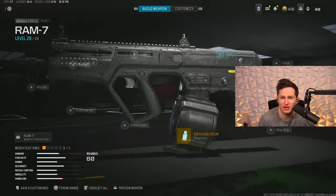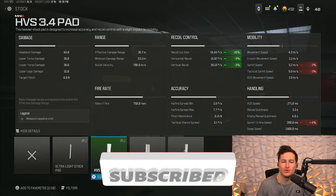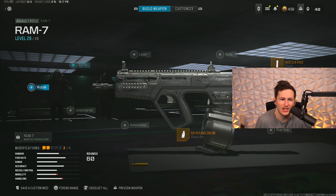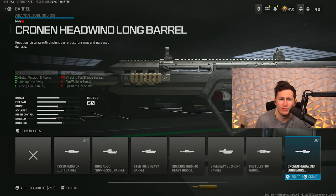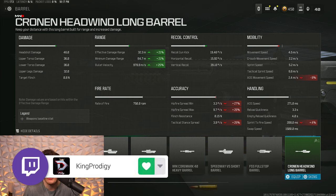For the RAM 7 setup we're running the 60 round mag and the recoil stock, which doesn't slow down ADS speed and gives us a ton of recoil control — 20% smoother recoil pattern, 8% each direction. The slightly slower sprint speed won't matter since we're running with our SMG out. Third attachment is the Cronin Headwind Long Barrel for bullet velocity and damage range. They nerfed the RAM 7's damage range a few weeks ago, but this barrel pretty much cancels that out with a 21% boost to minimum and effective damage range and a 25% boost to bullet velocity.